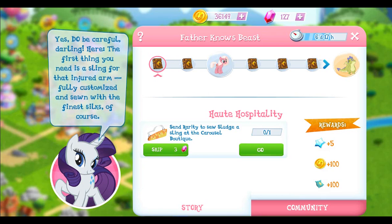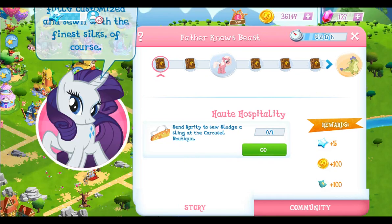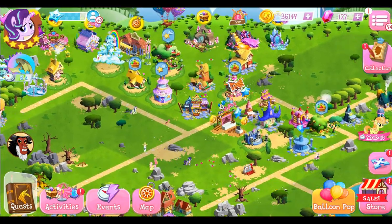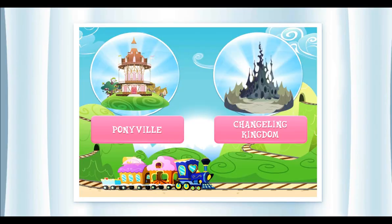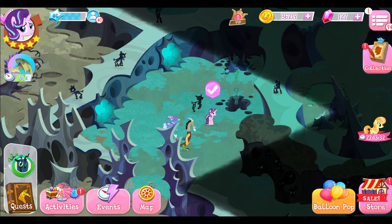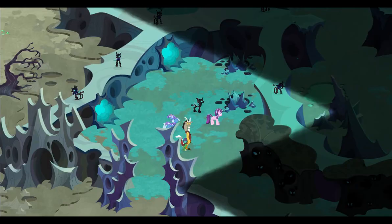Let's go for the first community thing. Hot Hospitality — I hope I pronounced that right. Send Rarity to sew sludge a sling at the Carousel Boutique. There you go, Rarity. Next we're going to the Changeling Kingdom, everybody, because that's been bugging us for so long — we have to do like three things in succession and they were all six-hour things. I think this is the last one: send Starlight to check the suspicious soul, send Starlight to check the shady crack. We did that — awesome!